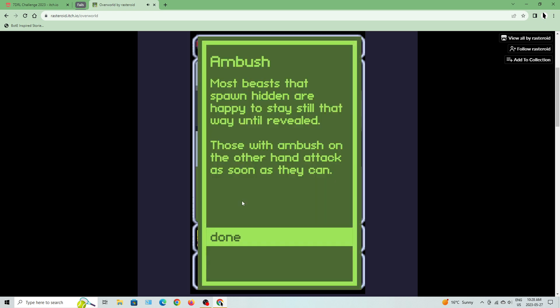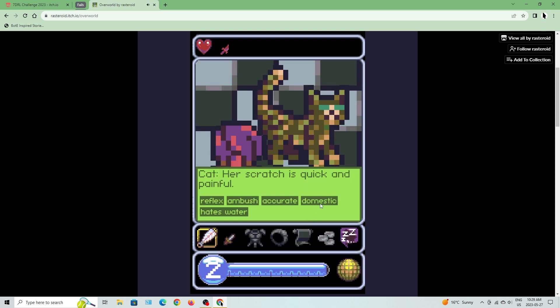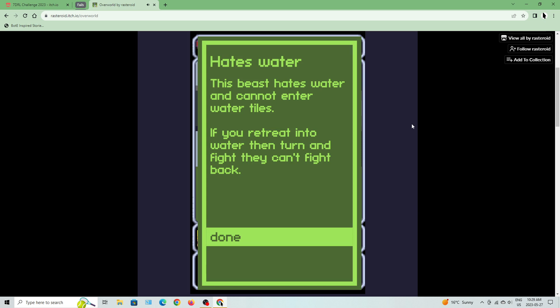Ambush: most beasts spawned hidden are happy to stay still until revealed — those with ambush attack as soon as they can. Accurate: accurate beasts never miss even when attacking targets smaller than them. Beware accurate attacks combined with piercer venom. Domestic: domestic beasts often live close to humans, found in farmer's fields and huts. Farm animals start out friendly but have a short fuse. Hates water: this beast can't enter water tiles — if you retreat into water, turn and fight, they can't fight back.